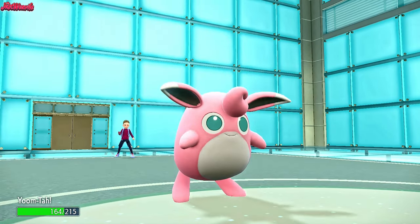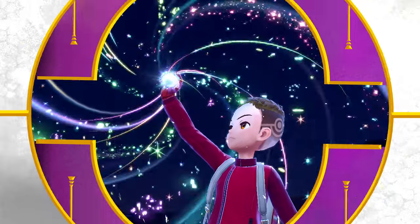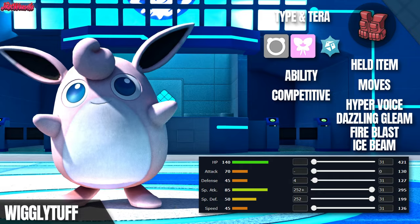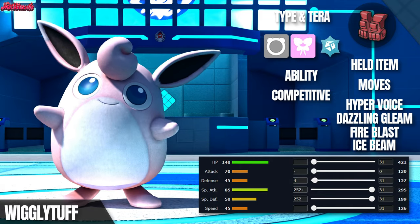Welcome back to another Pokemon Scarlet and Violet Showcase video. Today we've got a really fun team built around Wigglytuff and some unique strategies to make it shine. We're running an Assault Vest Wigglytuff with the Competitive ability, using Sticky Webs to raise its Special Attack and turn it into a special attacking beast.